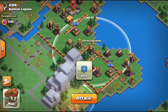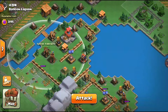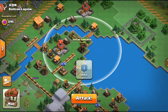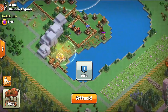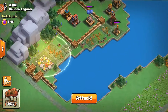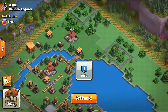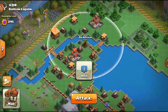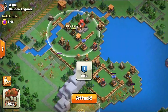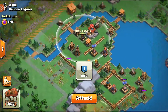We have the Spear Throwers, the Multicannons, the Hidden Teslas, a Bomb Tower, and the Rapid Rockets, plus a couple of things up top. There's also a Heal Spear, though it won't be super useful depending on the approach. There's another Bomb Tower and an Air Defense, so we don't have much air coverage to use. I have 5 attacks and I don't want to use all 5 — that won't be necessary.